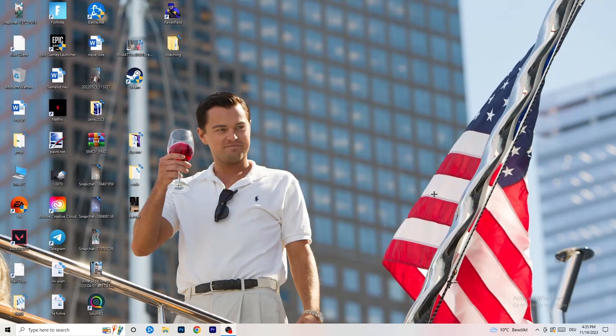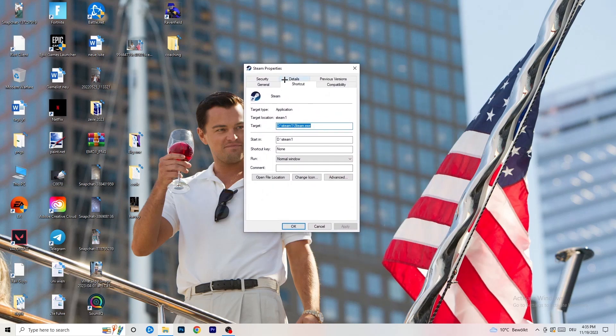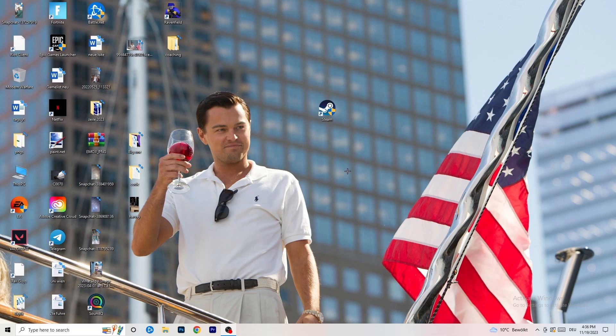Once finished, close Settings and go to your game launcher — for me it's Steam. Right-click it and go to Properties. In the tab that pops up, go to Compatibility and copy these settings: enable 'Run this program in compatibility mode for' and select the latest Windows version you can find — for me it's Windows 8. Disable 'Reduce color mode,' disable 'Run in 640×480 screen resolution,' disable 'Disable fullscreen optimizations,' enable 'Run this program as an administrator,' and disable 'Register this program for restart.' Click Apply and OK, then restart your PC. You'll see the administrator shield icon on your launcher — always launch your game through the launcher.